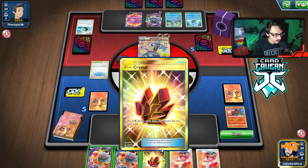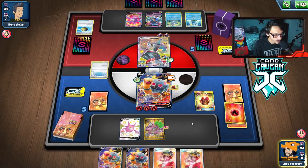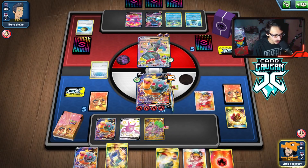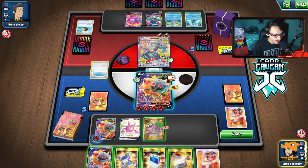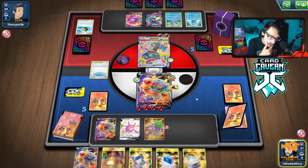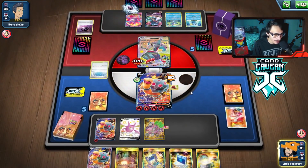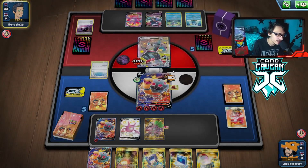Play the Fire Crystal, bench things, Welder one to Torkoal, Switch in, Primate Wisdom the Welder on top, attach. I want to find Giant Hearth at some point. We just go Steam Crush. Let's find out if we take damage from Horror Energy. We don't! Busted — we keep our 210 HP. There's basically no way Torkoal goes down now.